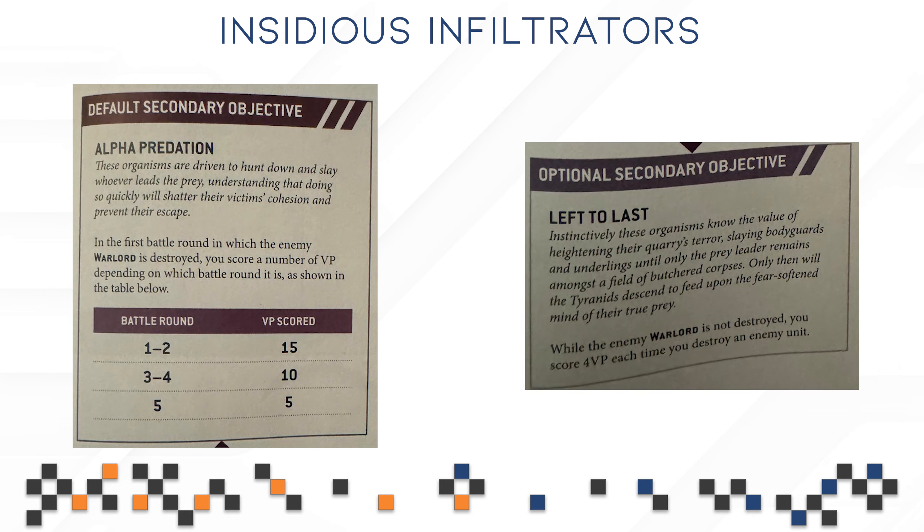Our secondary objectives are kind of contrary to each other. First up, Alpha Predation: in the first battle round in which the enemy warlord is destroyed, you score victory points depending on which battle round it is. If you kill the enemy warlord in the first two rounds, you're getting a juicy 15 victory points. That usually means if you're holding a few objectives for enough turns, you basically cannot lose — there is almost no secondary objective that scores close to 15 victory points. Most average around 6, or up to 10 for do-or-die objectives.